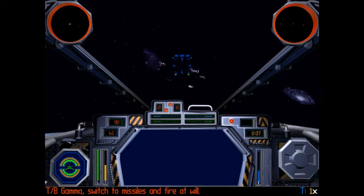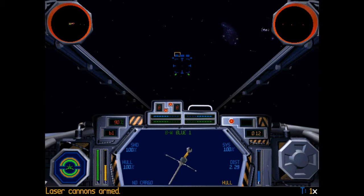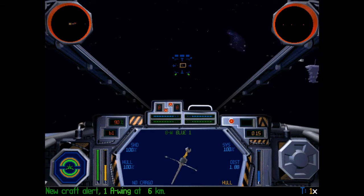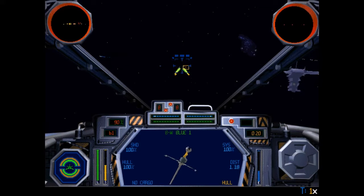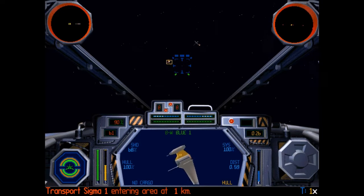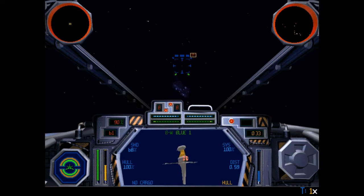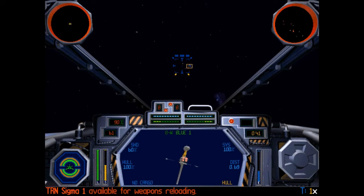TIE bomber group Gamma, switch to missiles and engage. Mission craft under attack. Transport Sigma is available for quick reloading.